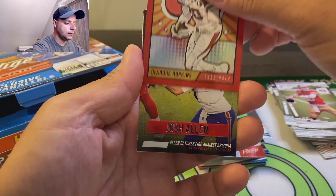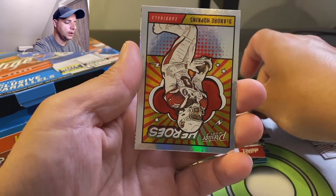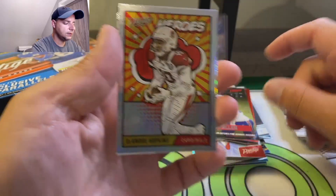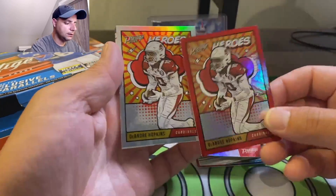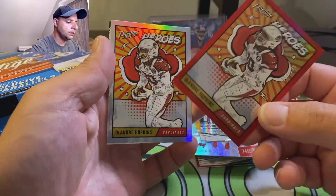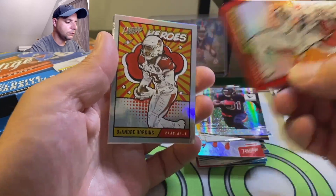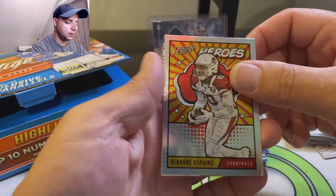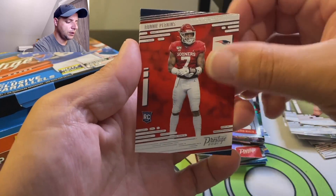DeAndre Hopkins. Josh Allen - oh, another one. What the heck? It's the same card but like a silver. This one is numbered - totally missed it - 64 out of 299. It's got that red border. This one is not numbered, this must be the regular insert. Ronnie Perkins, Javante Williams.